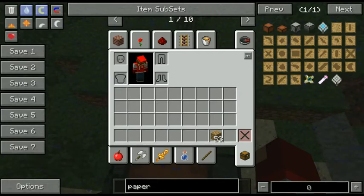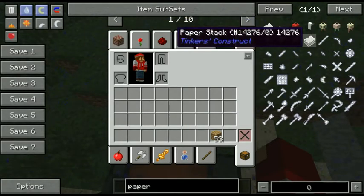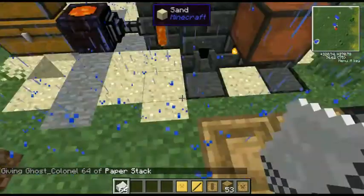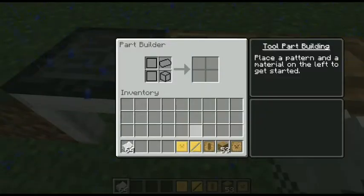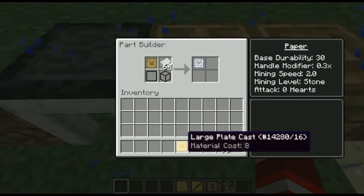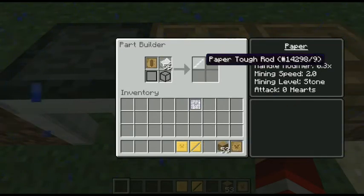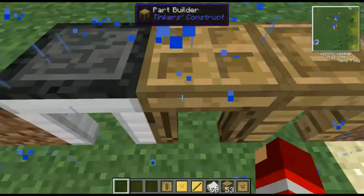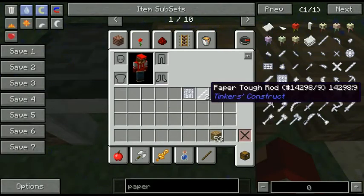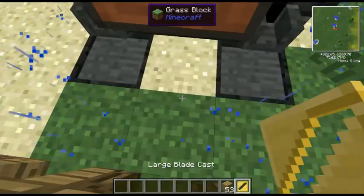The thing about paper in Tinker's Construct is that it gives more modifiers to the tool. You take paper and put it in the part builder form and make paper parts. I have paper stacks now. You're going to need one paper large plate — that's all you need for that. Then you need two paper tough rods. So to summarize: two paper tough rods and one paper large plate.